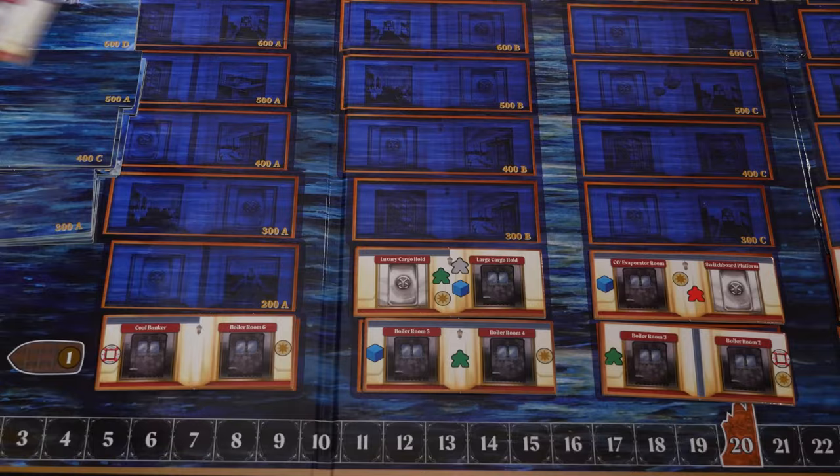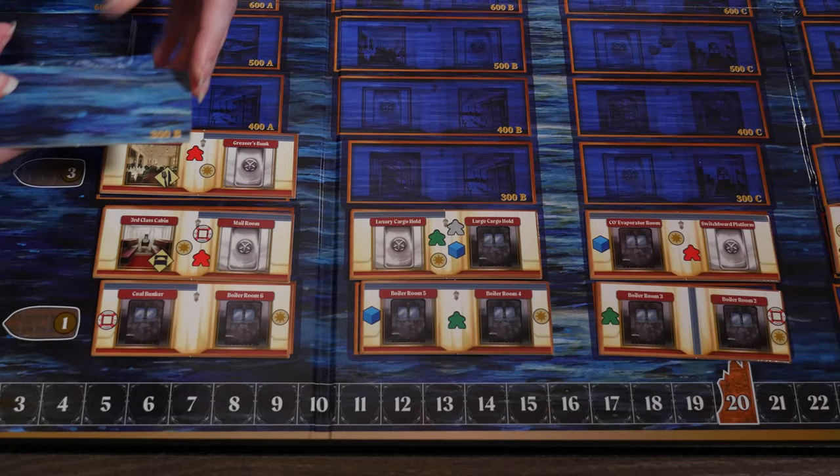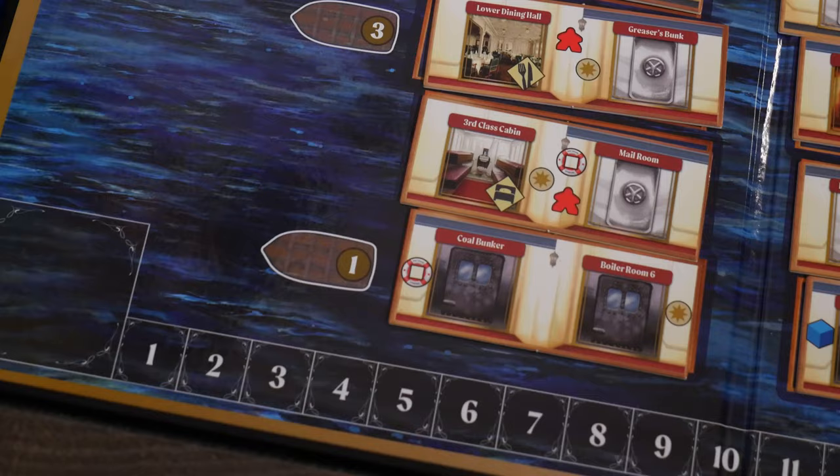You can randomize the four tiles in each row, or for a more historically accurate ship, place them in their designated spaces A through D. Next, place the nine lifeboats on the board in their matching places.